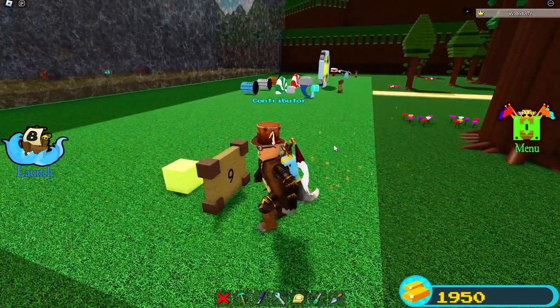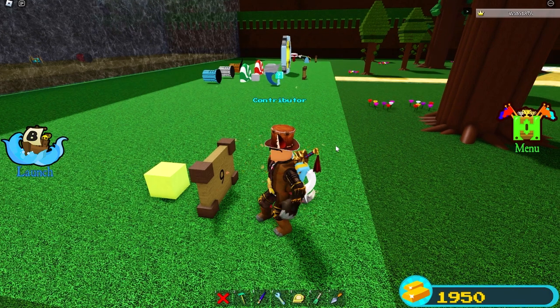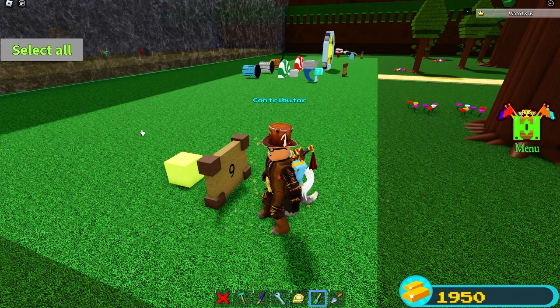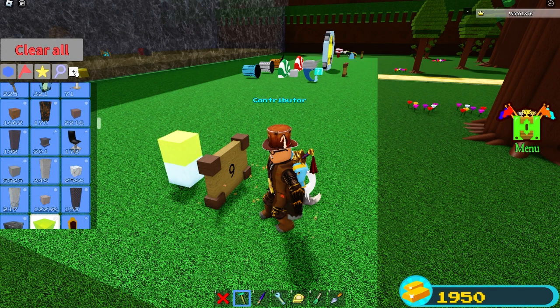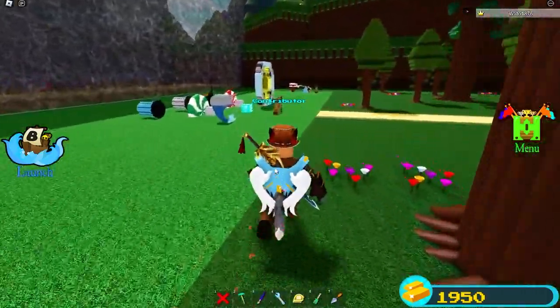Coming in at the lowest, but still kind of high, is probably the one most people have more of — it's the gold block. There's nothing really special about it. It has nine hit points of damage, and it's strong, but not the strongest. There are many more stronger blocks.